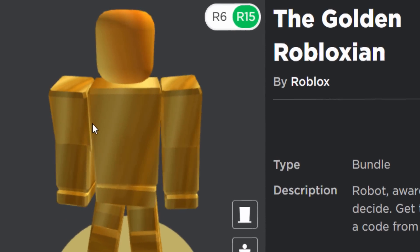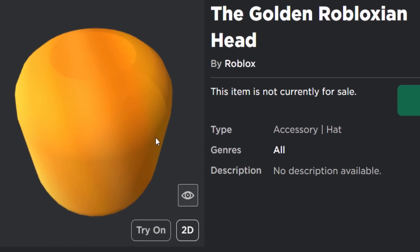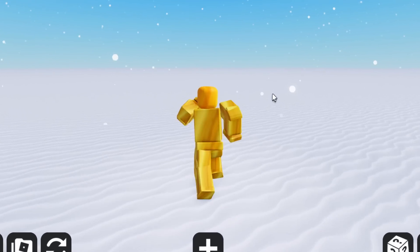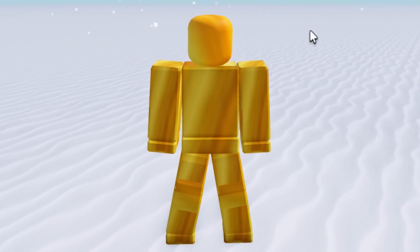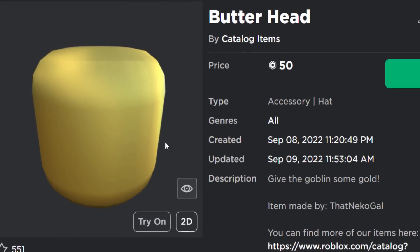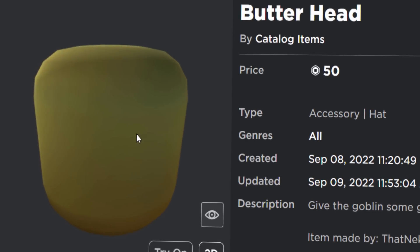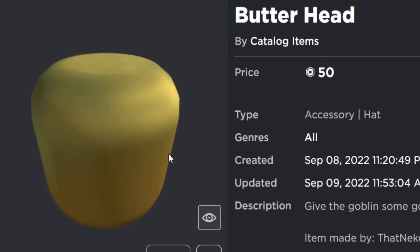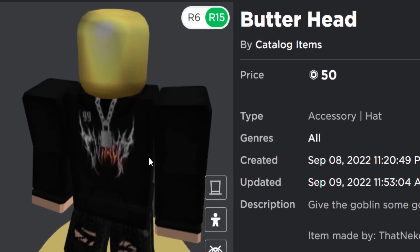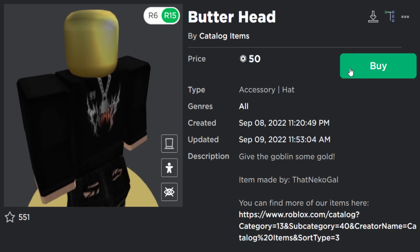We can recreate this for a very cheap price of only 60 Robux. The head is actually a hat — that's pretty cool. The UGC item we need is the Butter Head made by Catalogue Items, a group, for only 50 Robux. The color on this one actually looks better. They probably called it 'butter' to get around Roblox banning it.